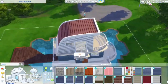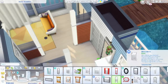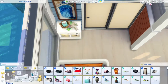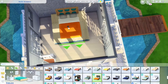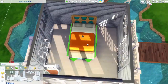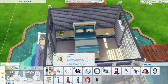I used that Tiny Living high table, which is impossible to find in the catalog unless you sort by Tiny Living — it doesn't show up in the table or bar sections, which is odd. I also did a cool trick with the bed: if you raise objects by two levels, Sims can still sit or sleep on them. So I used a Discover University coffee table as a base for the bed and as nightstands.